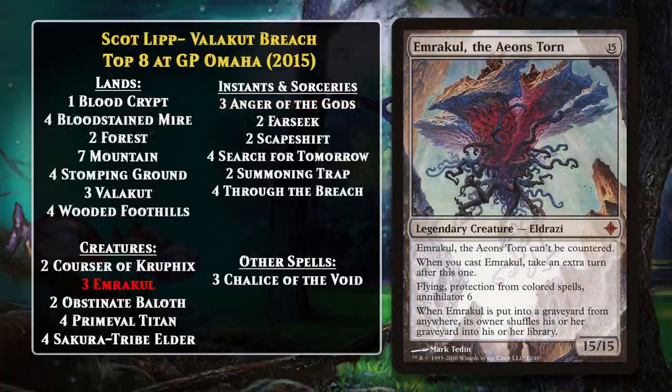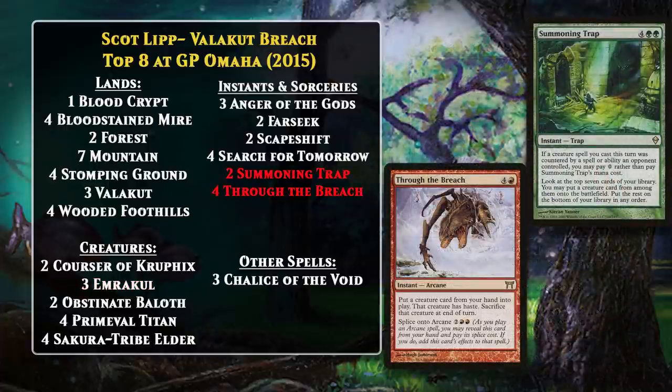In 2015, Scott Lipp piloted an interesting variant called Valakut Breach to a top-8 finish at Grand Prix Omaha. It was a red-green ramp deck with a couple of different angles of attack in addition to Scapeshift, featuring way more creatures than we'd seen so far, including Primeval Titan and Emrakul. In addition to the Scapeshift two-card combo, the deck could use Through the Breach or Summoning Trap to cheat Emrakul or Primeval Titan into play. This made it tricky to counter — you couldn't simply hate out Scapeshift since the deck could just win with Emrakul. The heavier use of Primeval Titan then became the norm, and Tian Nguyen top-8'd Grand Prix Pittsburgh later in 2015 with a full four Primeval Titans, giving the deck an alternate win condition if the Scapeshift combo wasn't available.